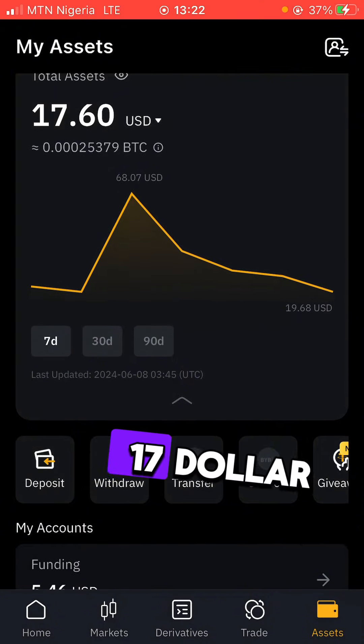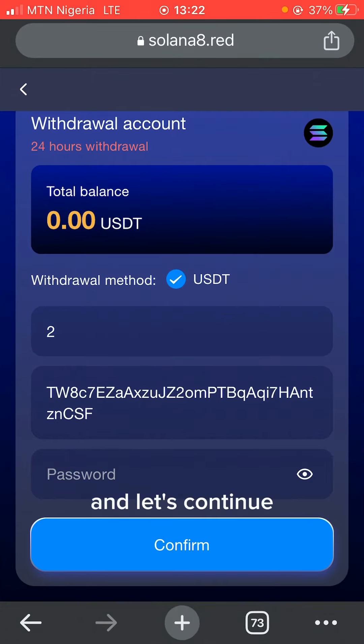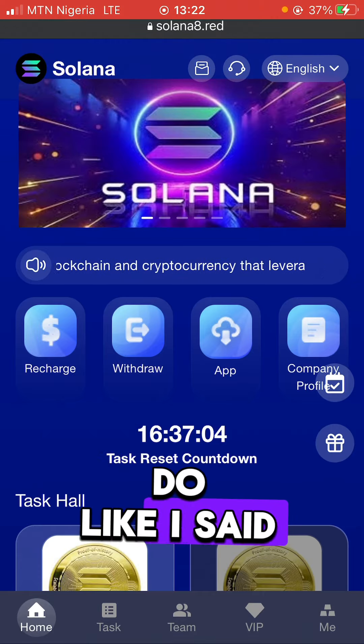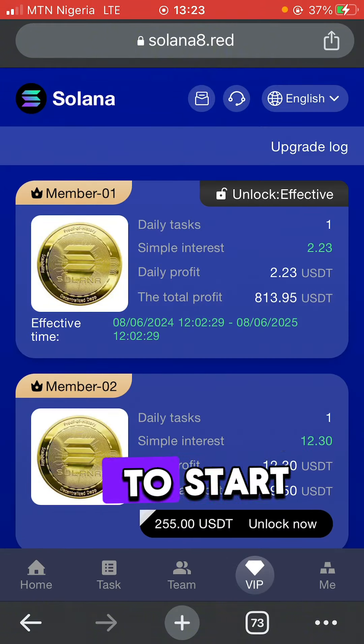On my Bybit account I currently have about 17 dollars, so when the money arrives it's going to increase. Let's come back to the platform and give it about two minutes for the money to arrive. The VIP section is where you choose the level you want to start investing at.